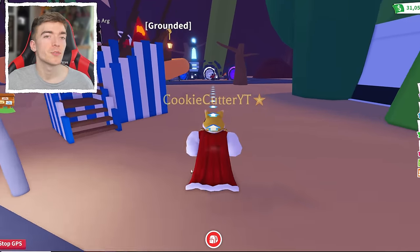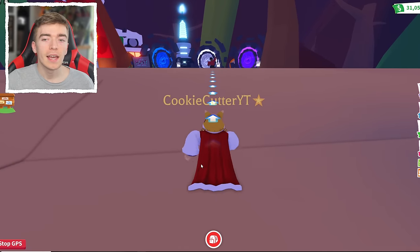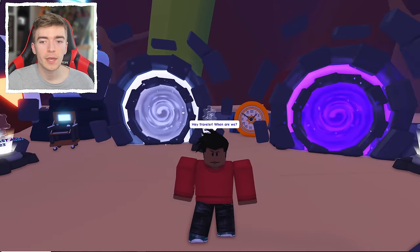Then you'll see these three portals. You want to head on over to these portals. You'll see a sign that says The Hunt, and you have to first of all start off by speaking to a character called Tom.